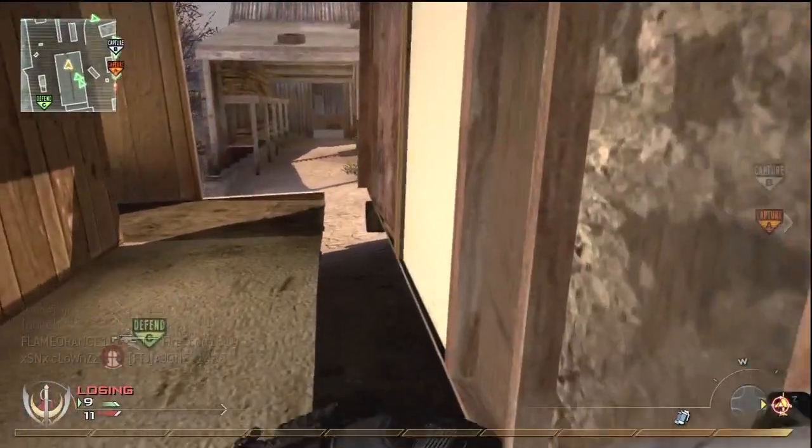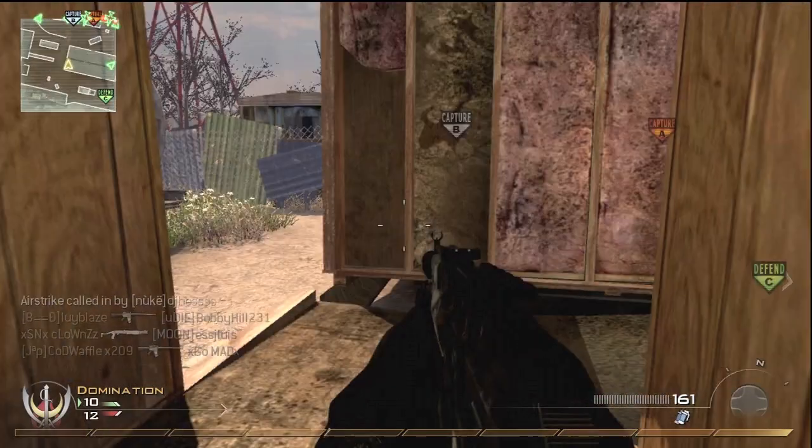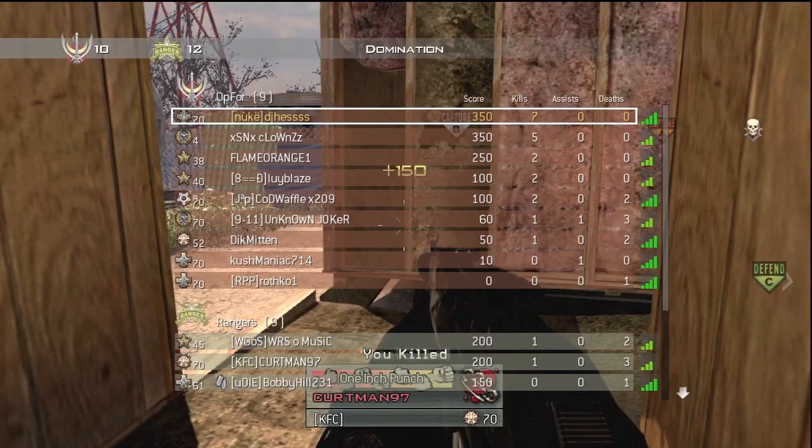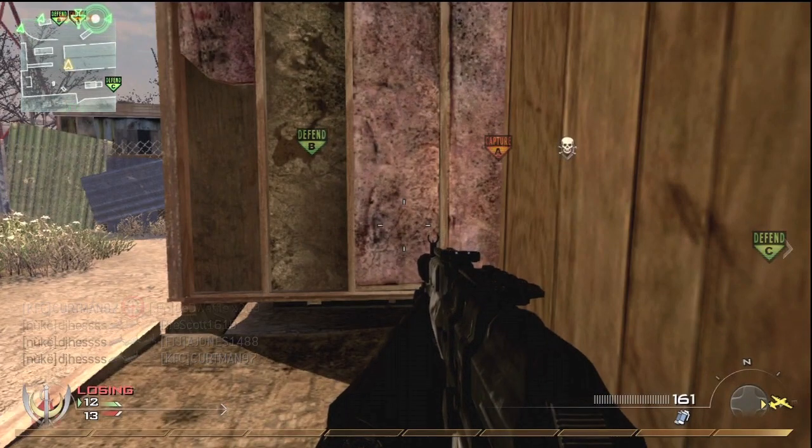I got my Harriers and it's pretty much easy, smooth sailing from there — it's actually 7 kills if you counted it back. Then I get a triple kill right here for the Airstrike and I get my AC-130 since I'm running Hardline.